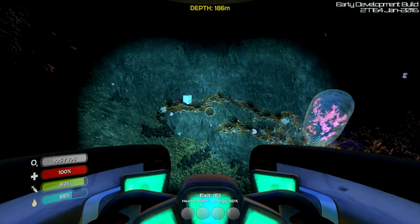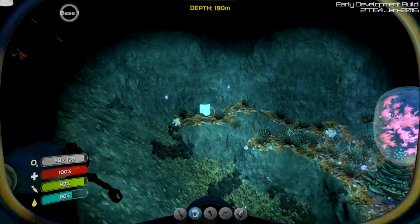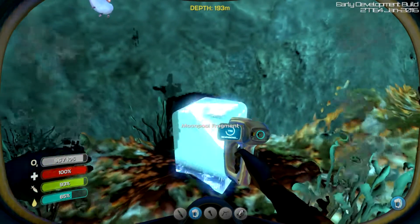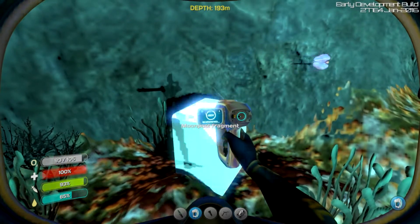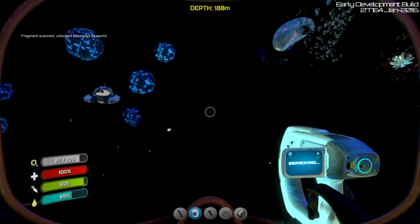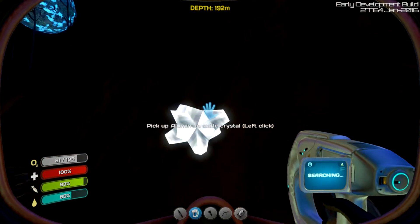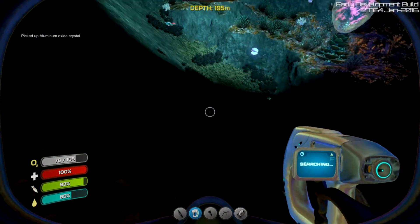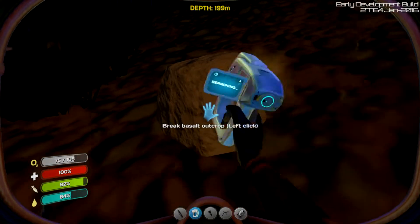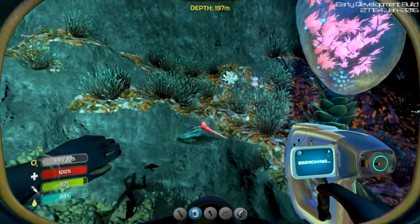Hello ladies and gentlemen and welcome back to Subnautica! Guess what we just found - that's right, I went searching and I finally found multiple fragments. I also found something called a turbo generator. First of all I found lots of this junk which is aluminum oxide I think, and I also found this basalt which has a high chance of dropping gold. That's all I've gotten from it so far.